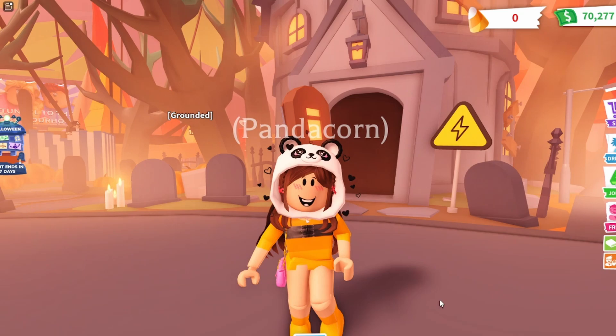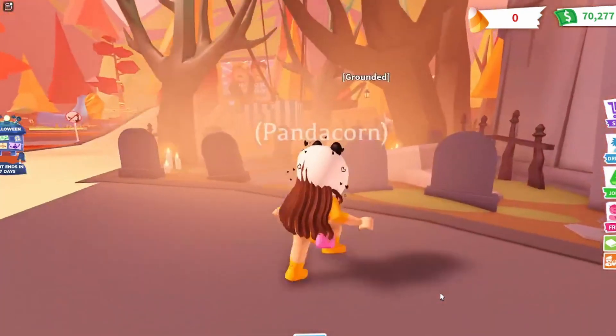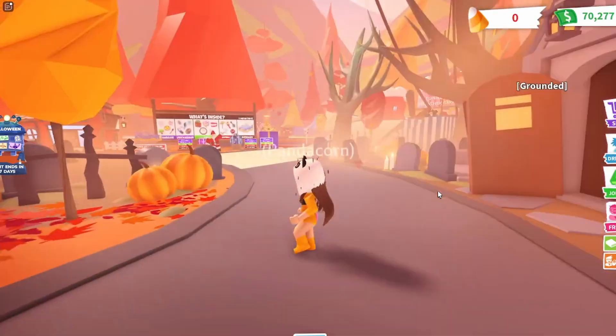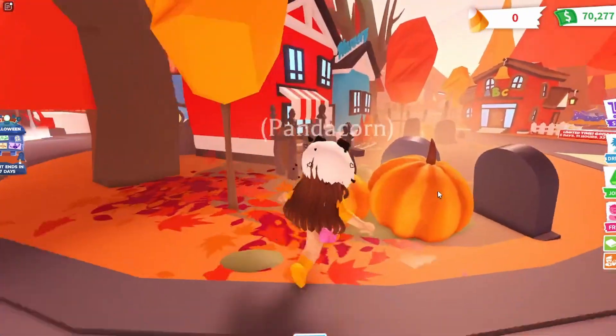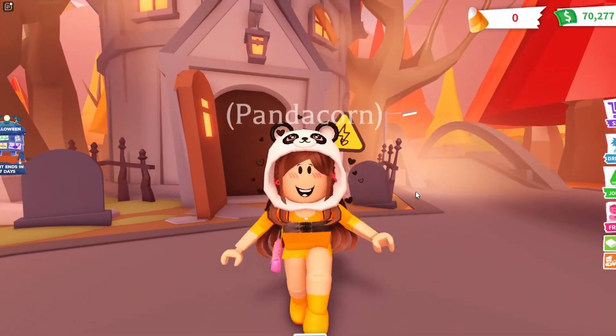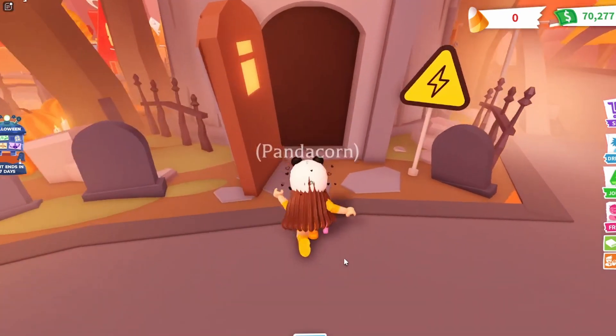So the Halloween event just came out and Adopt Me is looking like it's in spooky season. The Haunted Mansion has opened and we can go ahead and head inside — look at the map, all this fall themed stuff, I love it. Let's go ahead inside this building. I have not gone in here yet so this is actually my first reaction, so let's go in together.